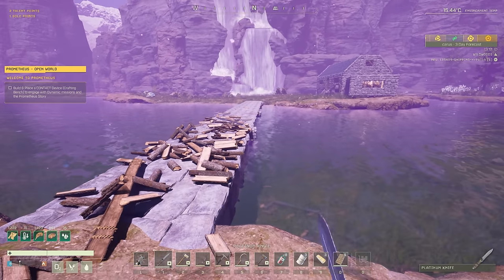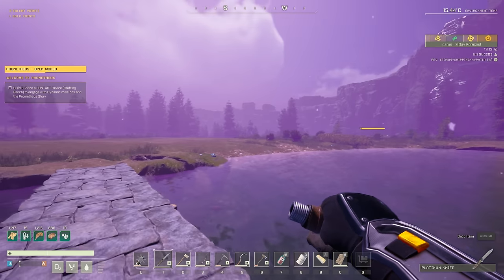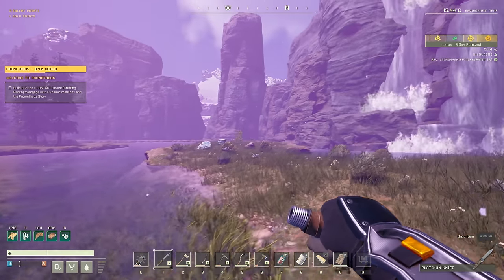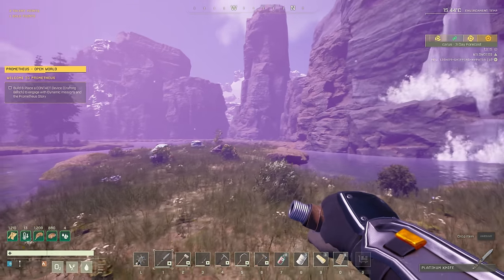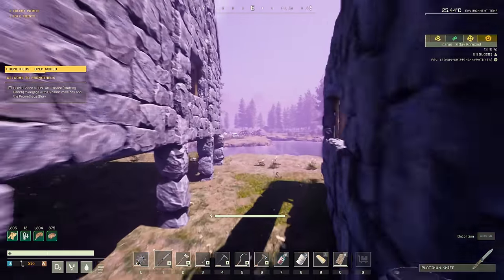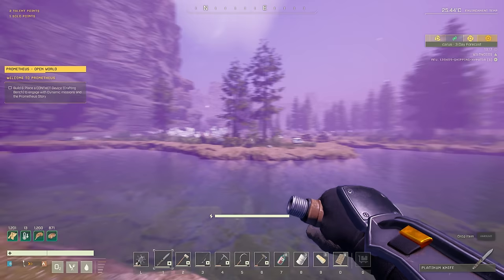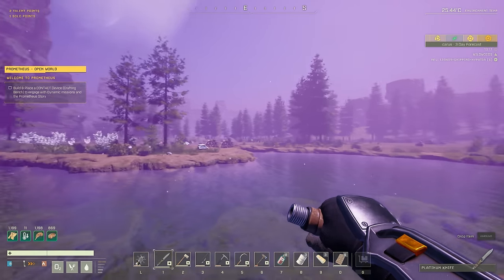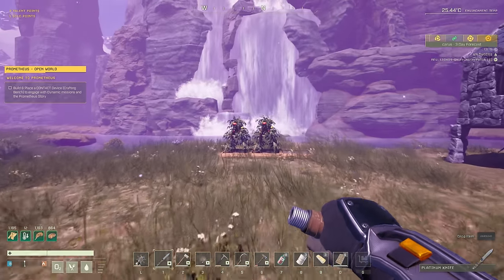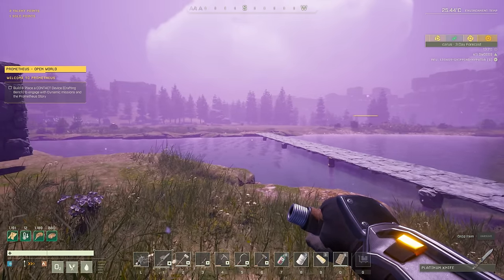Absolutely beautiful. There we go — now we don't have to worry about repairing this nearly as often. We got ourselves a nice little stone bridge. I'm definitely thinking we're going to eventually want another bridge connecting us over to the Arctic biome, and then another bridge leading over to where we have our water wheels set up. We're going to have to consistently be unclogging those, so it's going to be annoying having to go over there without a bridge.